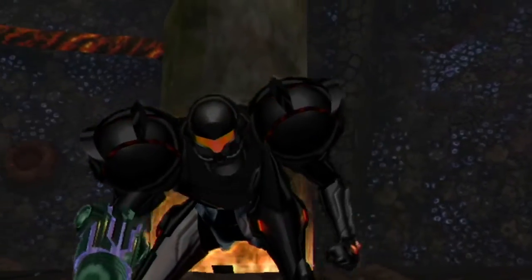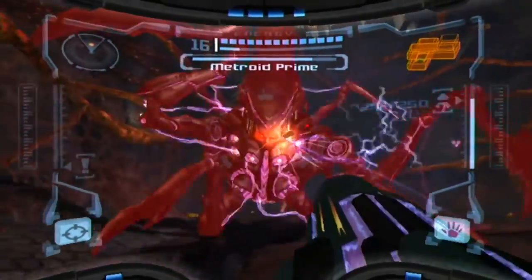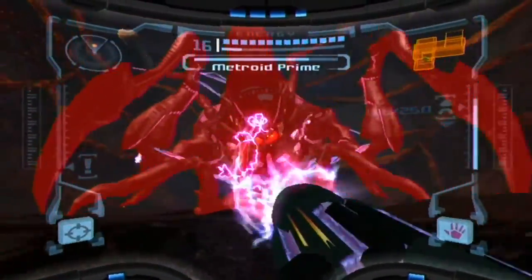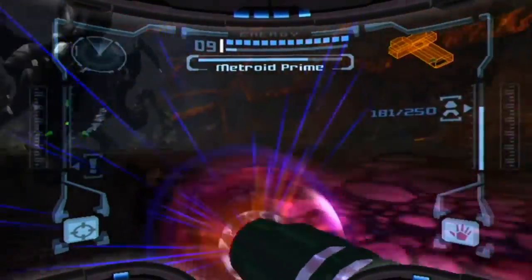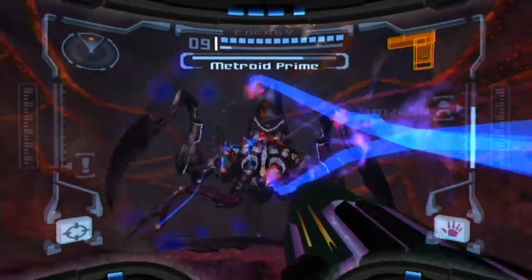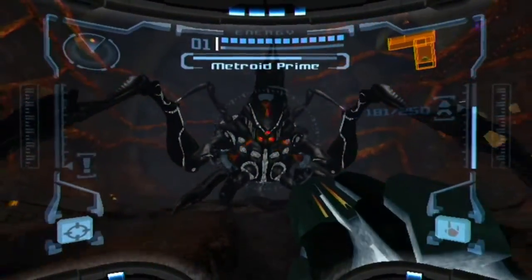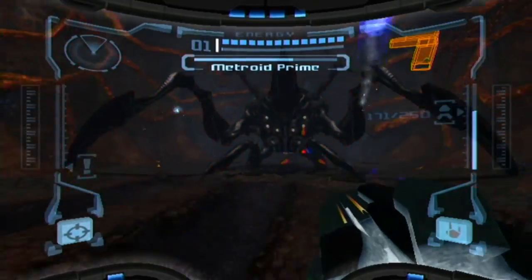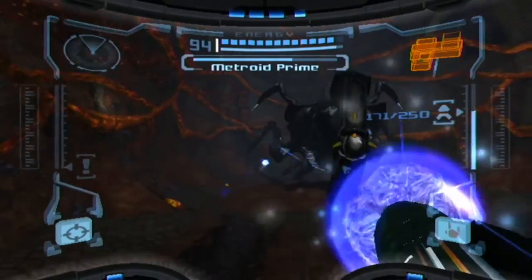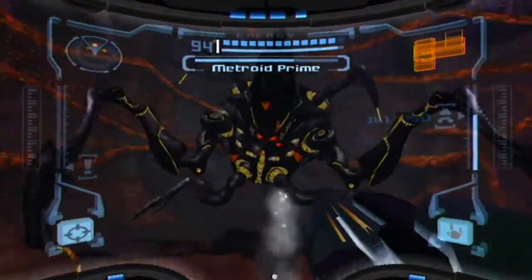That doesn't do anything. So if the Plasma Beam doesn't work I just need to use this instead. Can I get a super missile on you? Yes I can, and that's your weak point too! He jumps towards me as well. He's purple this time - I getcha, I know exactly what I gotta do. He's changing color so I need to use the corresponding beam to drain him. I understand now, and I got this. This is such a cool way for a final boss - combining all of your powers and things. I love it.